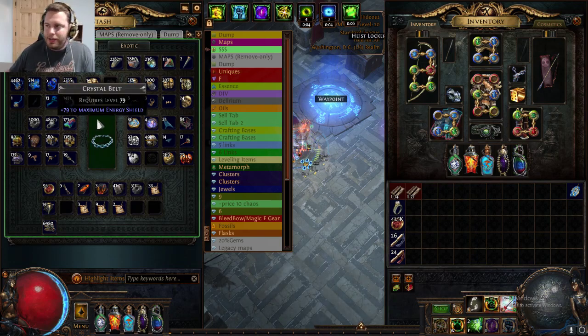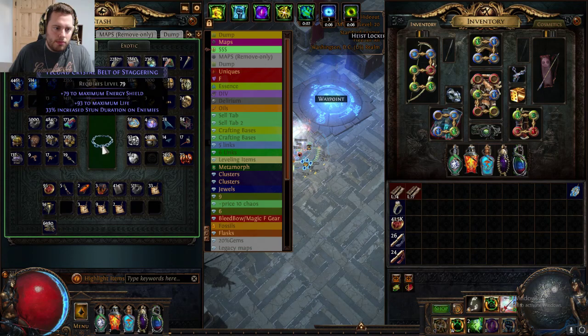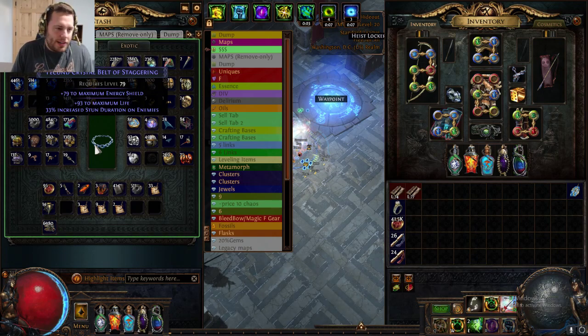As you can see, this is a white item. So one of the first things we can do is use an orb of transmutation. This upgrades a normal item to a magic item. Now we got a roll — E1 life. There aren't a lot of energy shield hybrid characters, but that is a pretty nice roll.